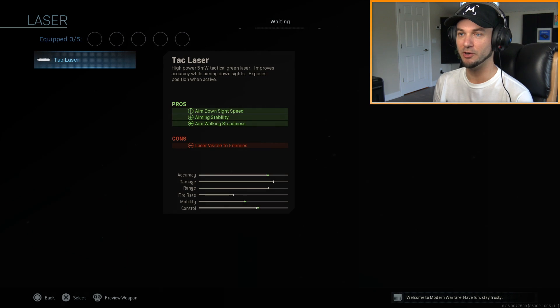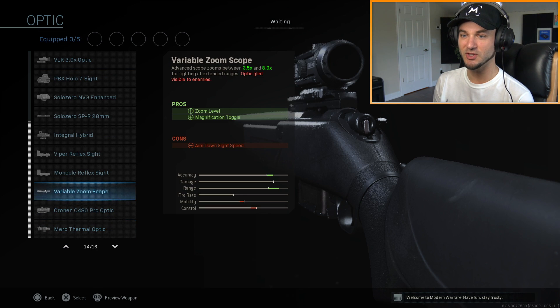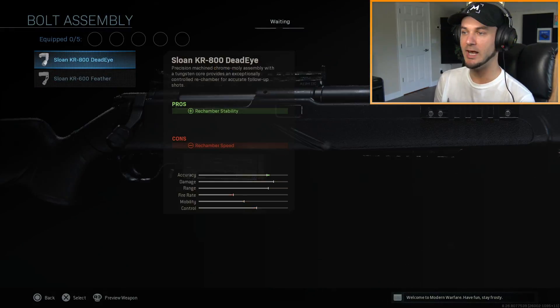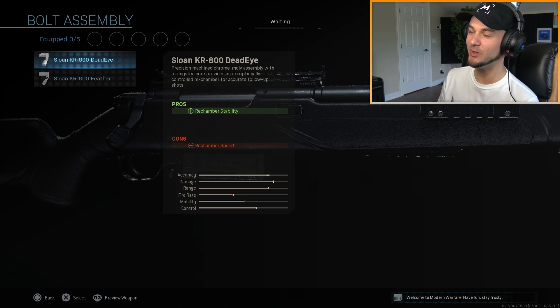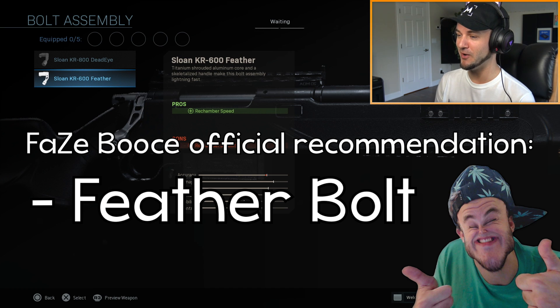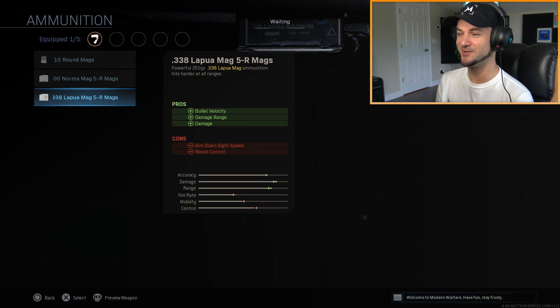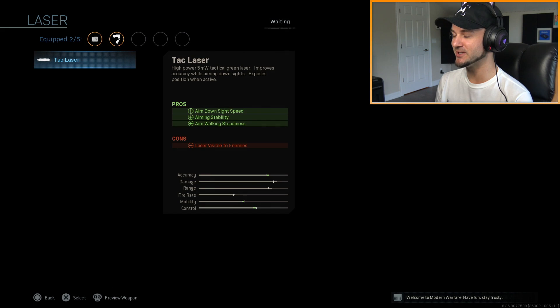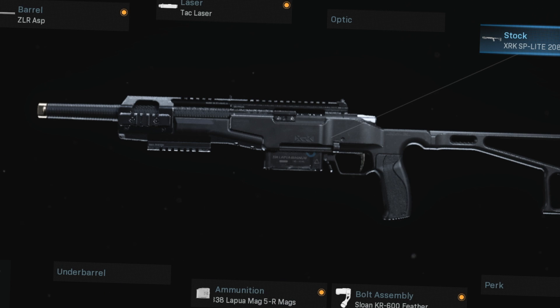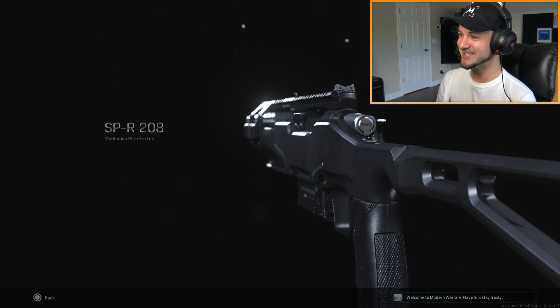It's got four different barrels. I don't know if I'm going to put a barrel on it quite yet. You have tack laser, all kinds of different scopes - everything's looking pretty typical so far, same thing with the underbarrel. For the ammo, you can actually boost the damage quite a bit. It has a different bolt assembly - you can choose between either a more stable rechamber or a faster one. You're probably going to want to go for the fire rate increase. The .338 Lapua rounds look so cool.